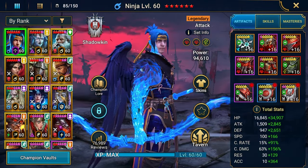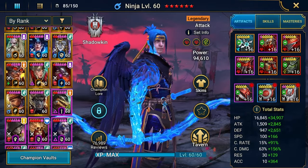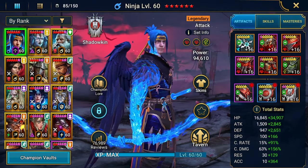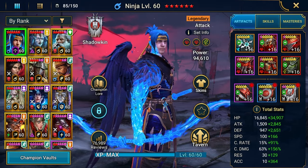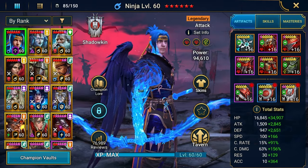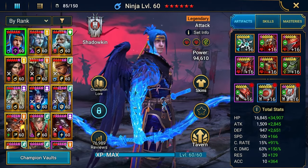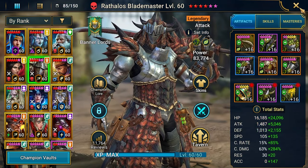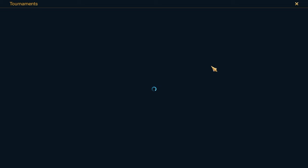So the clarification is: fusion generally is slowing you down building 6-star champions, which looks like it's not completely true. Because during the fusion you are getting a lot of resources from tournaments.